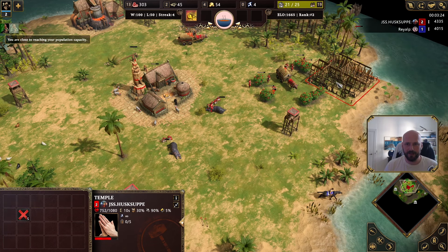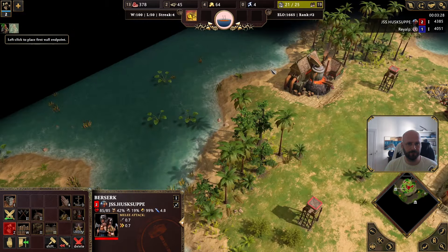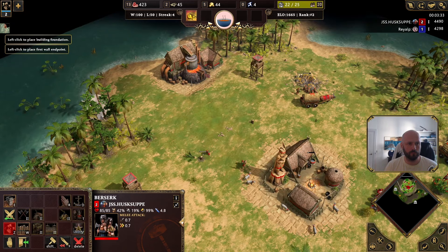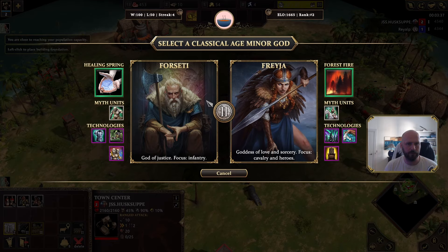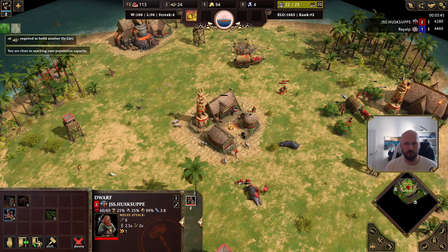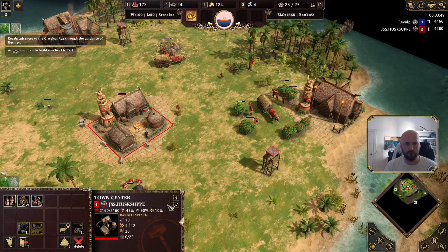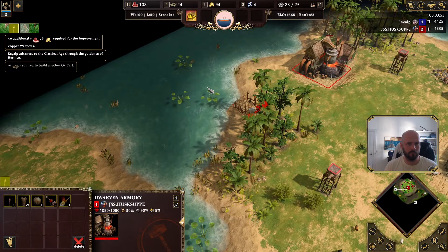You see my temple placement here — I'm placing it in an extension of the berries, using the berries and the trees as natural barriers, trying to make it as hard as possible for my opponent to get to my gold mine, my food, my wood. I'm getting a 4:45 advance. Many Thor players will tell you this is too late to advance — I don't think so, I think it's just fine.